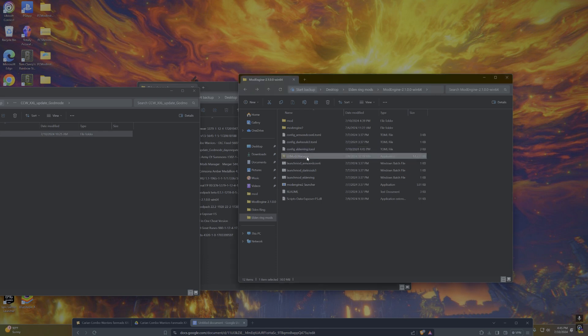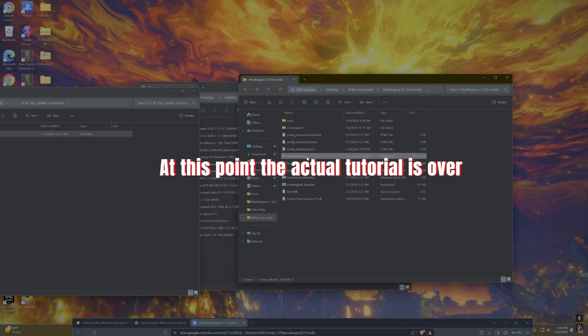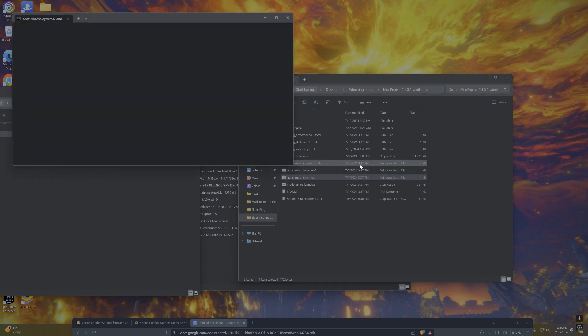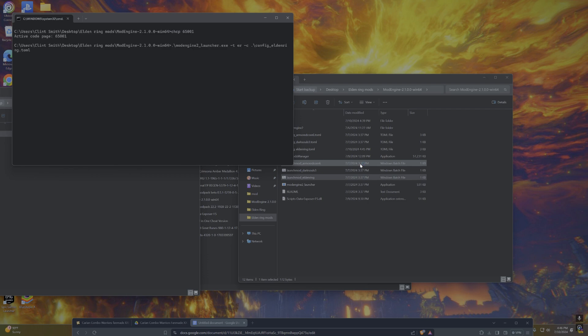There's also a tool called the ER mod merger or mod manager, but I'll talk about that in a later video depending on how this one does. Once all that's done, you're going to want to launch Elden Ring. In terms of setting up the mod, that's pretty much the end of the tutorial portion. From this point on it's just going to be straight gameplay.